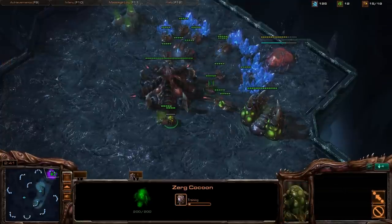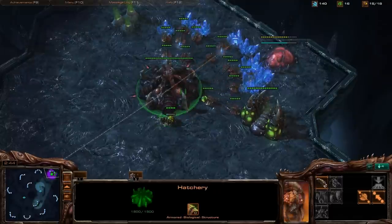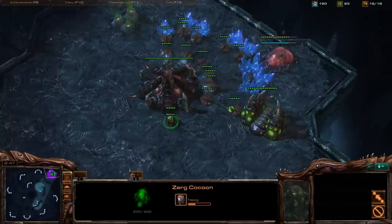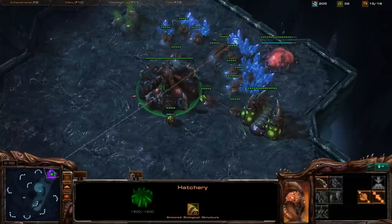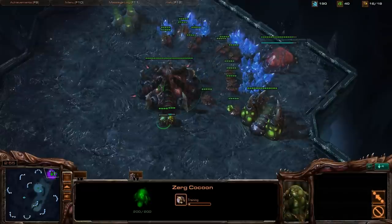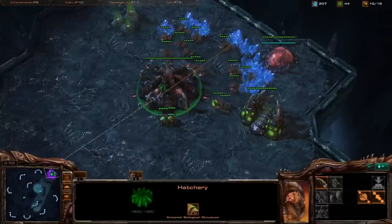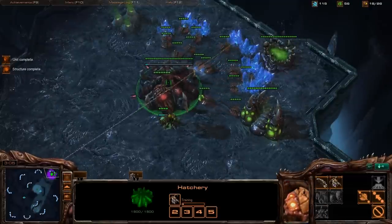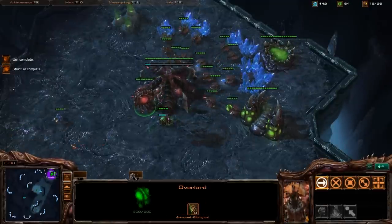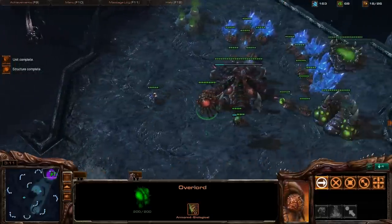As soon as I get 100 gas I'm going to get my Zergling speed. You'll see that as soon as my spawning pool pops I'm going to get my queen. Another thing I did is I started that second overlord at about 15 supply — there it is popping right now.